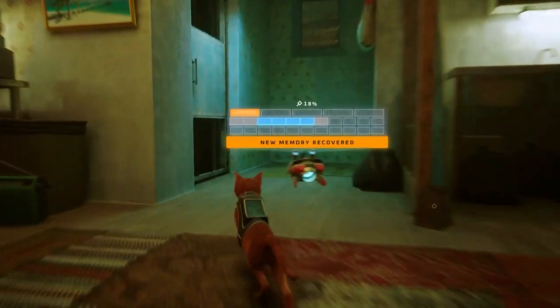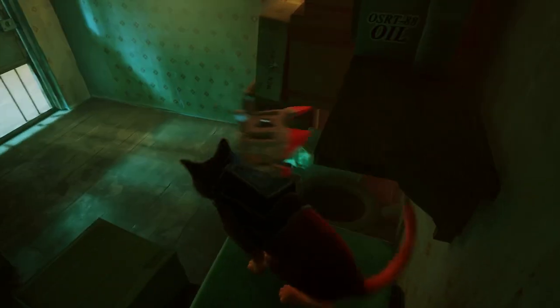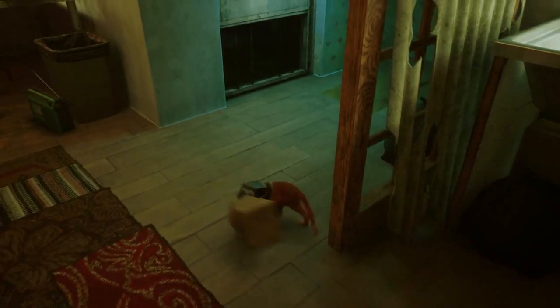Then go down this little hallway and into this door. Climb up these boxes to get some sheet music. If you stick your head in this paper bag you get a trophy. To get it off, you kind of just have to run around until he smashes his head into the wall and it flies off.